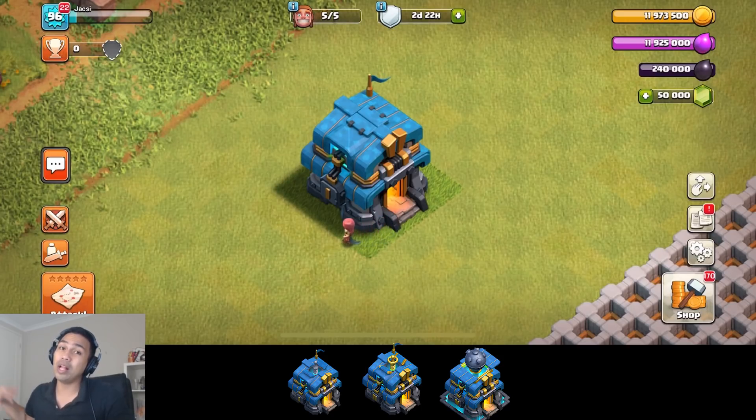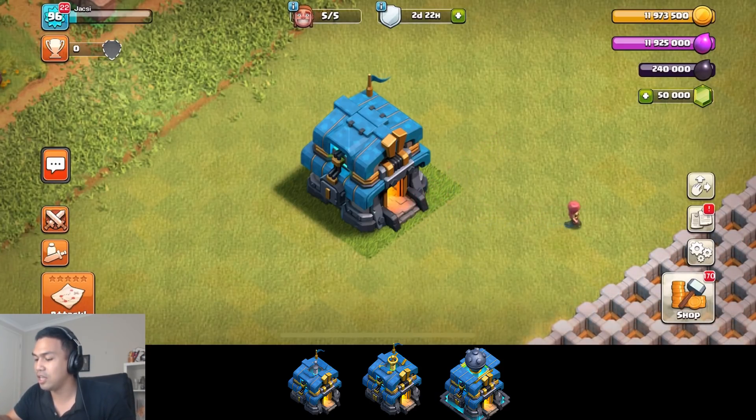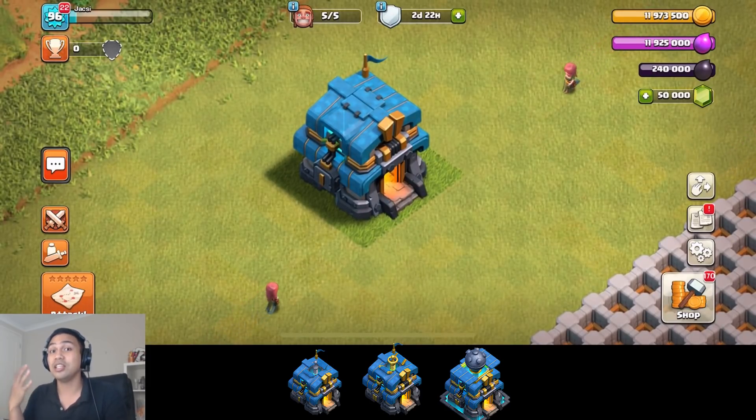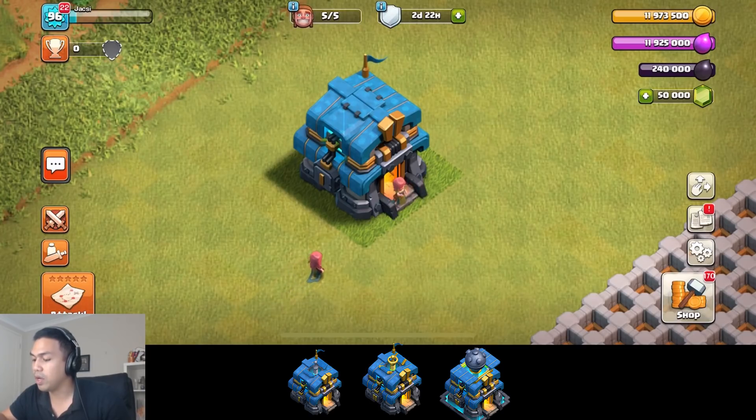Hey Wicked Army, Wicked here and welcome to a Clash of Clans episode. Today's episode is showing you sneak peek number two of the Town Hall 12 in action. As you can see, we do not have images anymore — this is actually in the game. We're going to go through what it actually does. It actually defends once it gets hit. We're going to show you the different Town Hall levels and then see it in action.